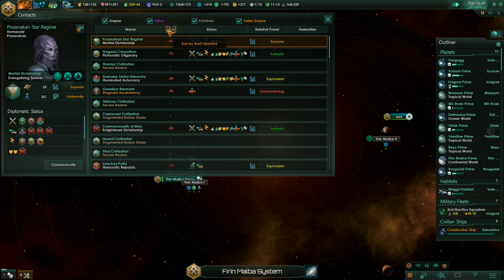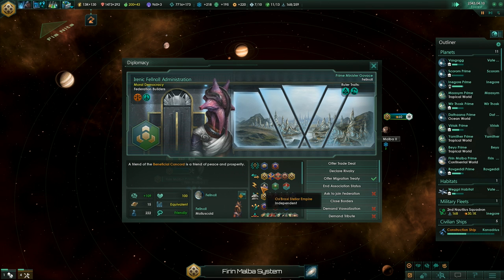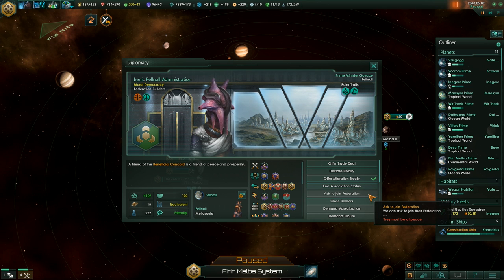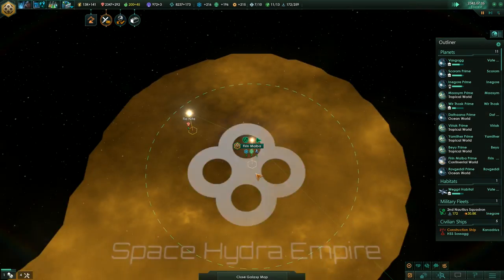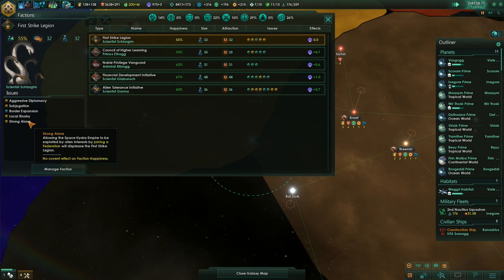How are our relations? How's that federation doing — the one near us? It's still the only federation around, that's interesting. We could ask to join their federation but they won't accept. Maybe we should just end our association status — I don't think we need them to be honest. We could try to start our own federation, that's always a possibility. Or we can go solo to keep one of the factions happy — the First Strike Legion. They don't like when we're part of a federation, so that would give us more influence.